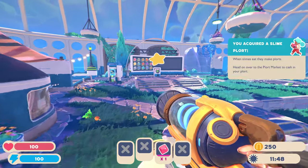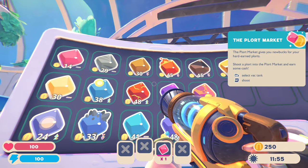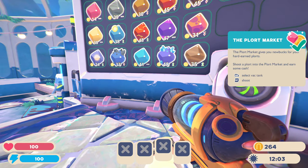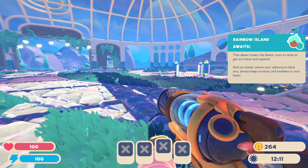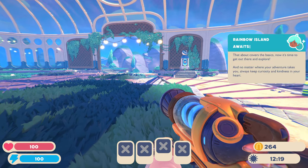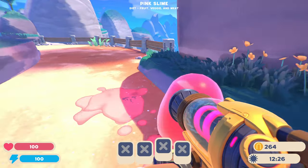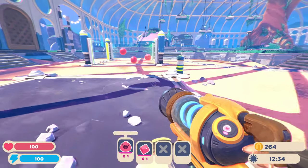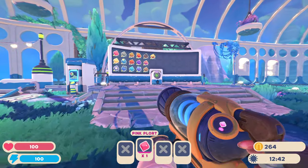Well, I've got a plort, whatever that means. What can I do with it? Oh, there's a lot of them. Okay, I don't know what he's eating yet. 'Shoot a plort into the plort market.' I got money! Okay, so I'm just selling them — I'm selling plorts. 'Rainbow Island awaits. That about covers the basics. Now it's time to get out of here and explore, and no matter where the adventure takes you, always keep curiosity and kindness in your heart.' Is there like a purpose? Oh I see — suck it up. Is that a plort? I got another plort to sell. Alright, let's put the slime in there with his buddies. I'm gonna sell this plort for some money, which I don't know what to do with yet.